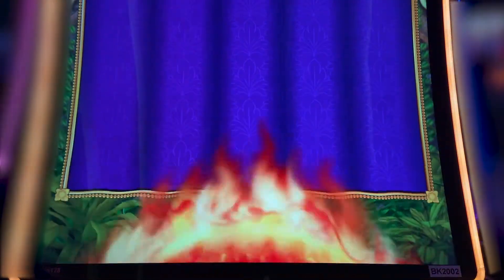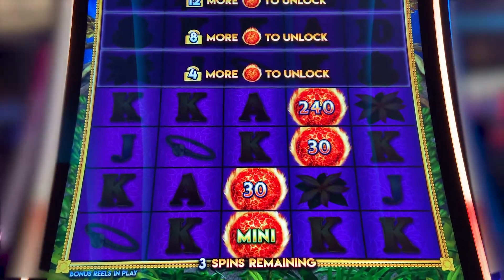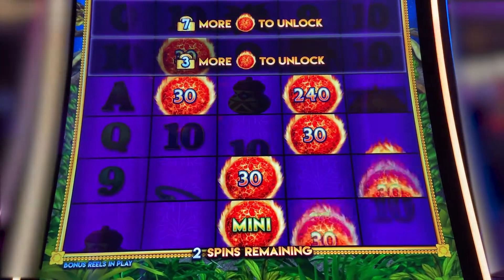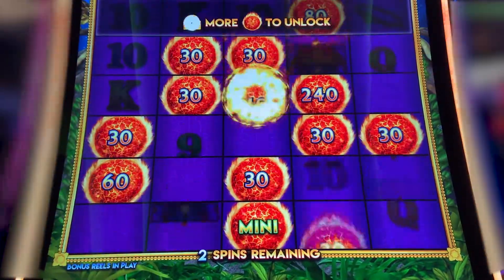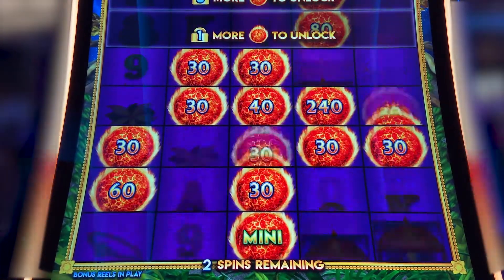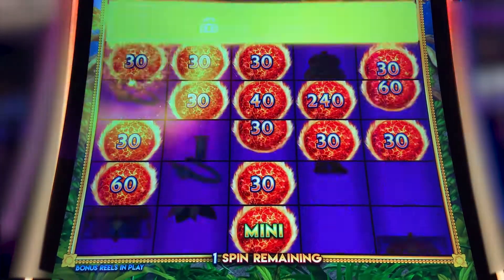Landed the mini — $50 mini. All right. Come on, monkey, throw some down. There you go. Come on — one more to unlock the next row. There we go.